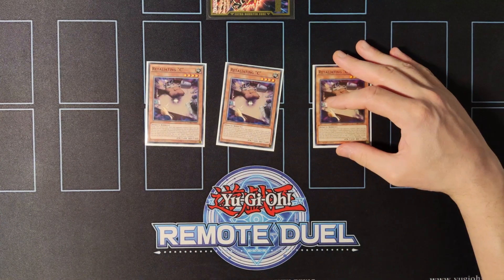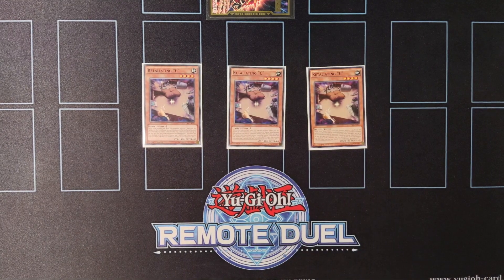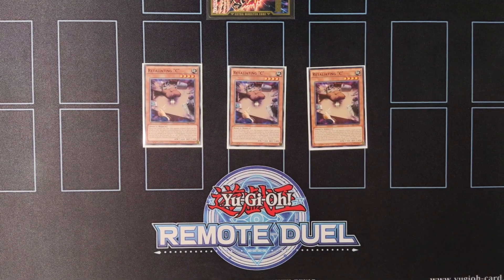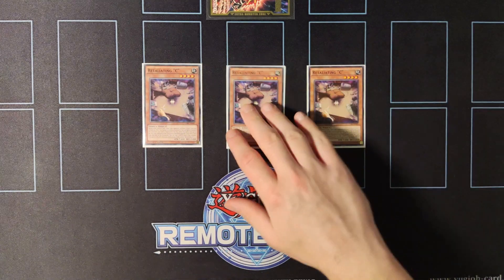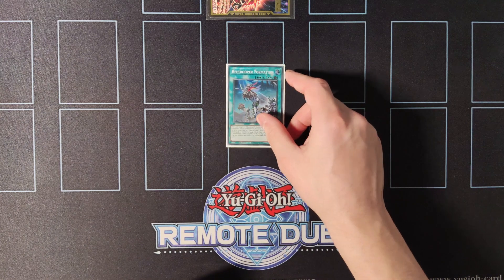Moving on to the best hand trap in the deck, we're playing triple copies of Retaliating C. When your opponent would special summon a monster with the effect of a spell card you can special summon this card from your hand to the field, and then it acts as a Macro Cosmos. Also when sent to the graveyard you can search for Gokipole or Resonance Insect.